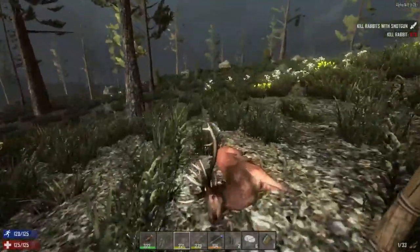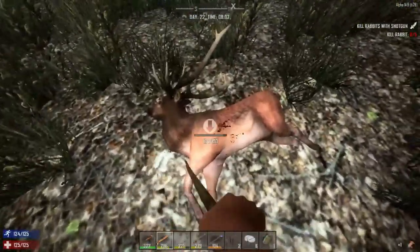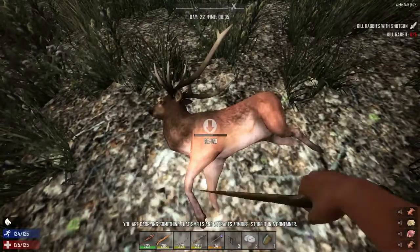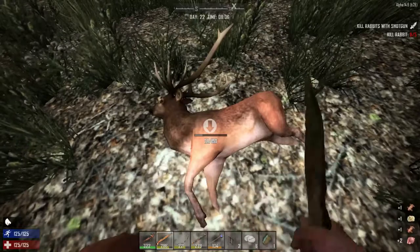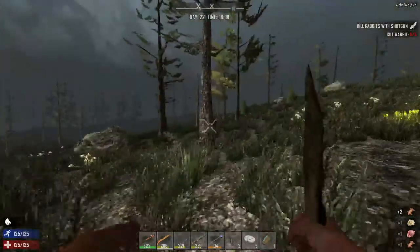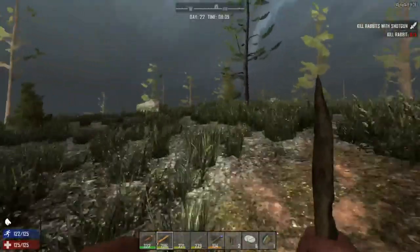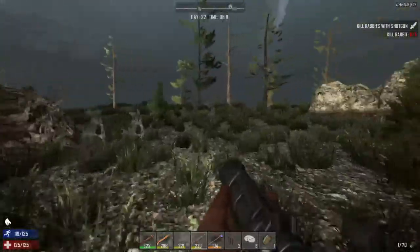Here's my bone club which I had during the 21-day horde, but I didn't use it — I used the axe. If you notice, the axe didn't produce the honey. I think I cut that part out because I didn't want to show my incompetence. There's some more produce here. I'll meet you all at the town.